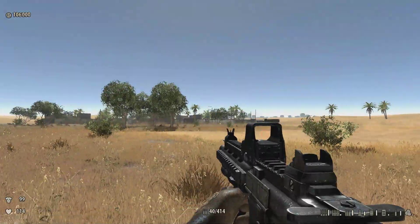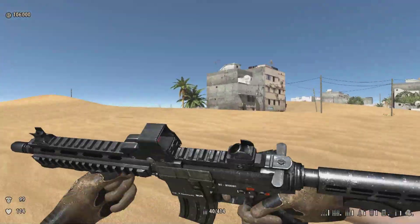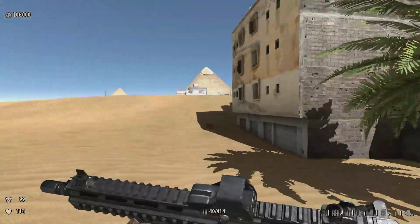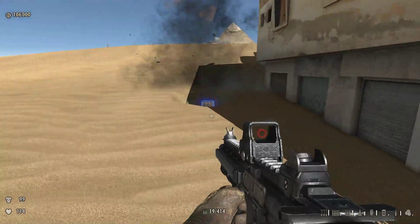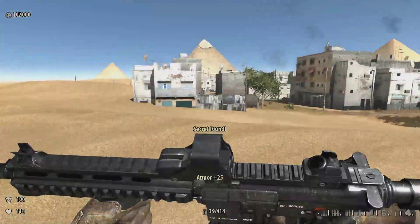Getting to the second part of the village — this being the first part — we need to head over to the left-hand side and down in the back. You'll notice this barrel. If you shoot it, you'll find a secret armor. That's the first one.